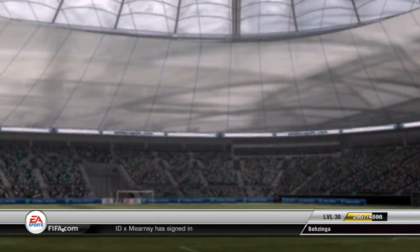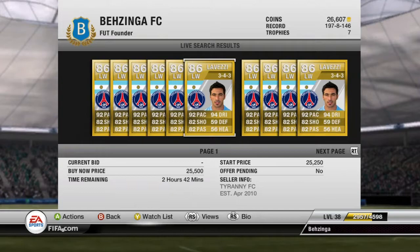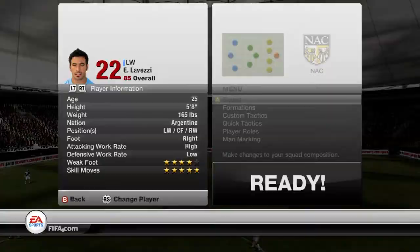If we go over and search for his PSG card, as you can see his price is actually ridiculously high. Although he has an upped card, he's gone from an 85 to an 86 and many of his stats have gone up. His price is a bit stupid — he's ranging from around 16k-17k to around 20k. That one's 25k, I don't think anyone's going to buy that. So yeah, as you can see his price has quite considerably gone up with his new card.